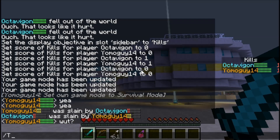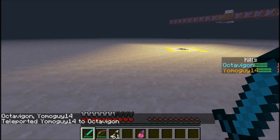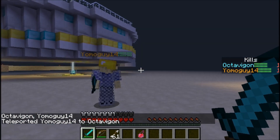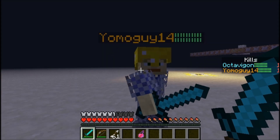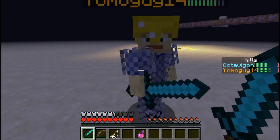Let me just teleport him over here to me. I guess we're just outside the arena. YomoGuy, can you stand still please? So right now I'm just going to demonstrate how all this works. If I was to hit him, you can see that his health bar goes down according to the amount of health that he has.